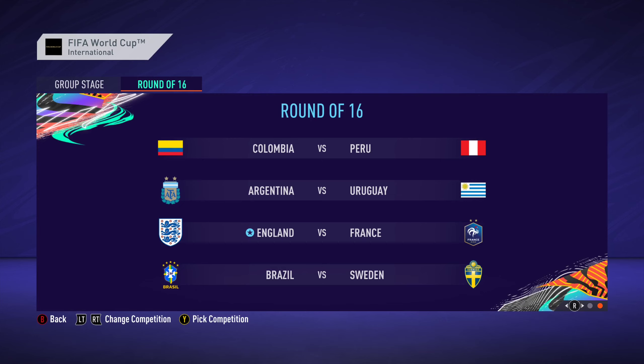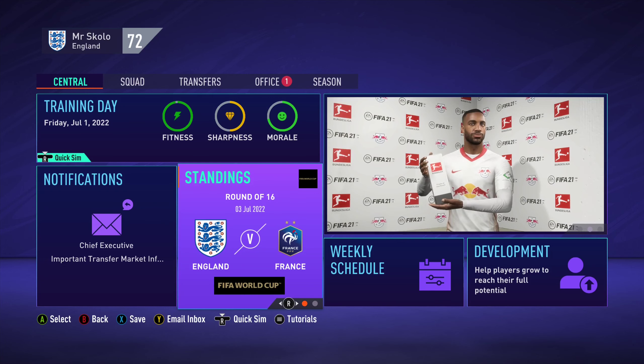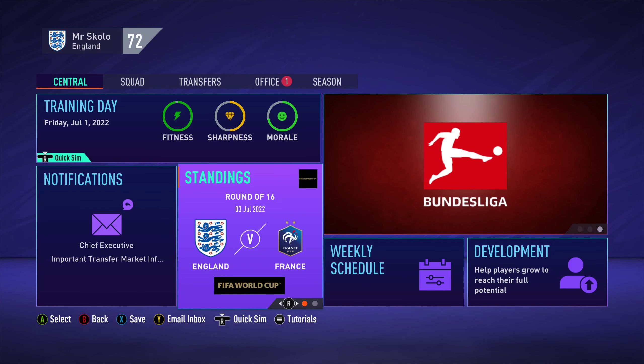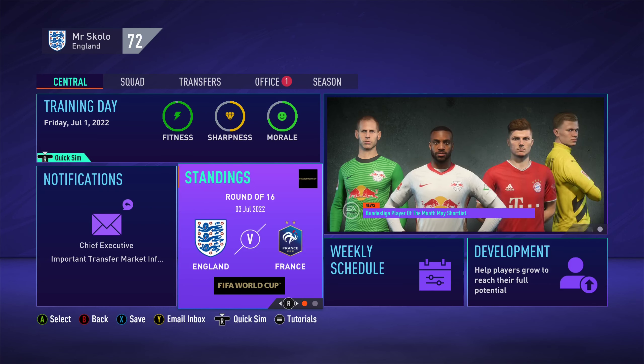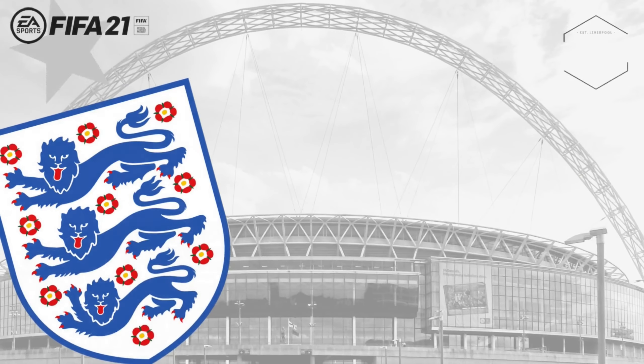The round of 16 draw sees Colombia vs Peru, Argentina vs Uruguay, England vs France, Brazil vs Sweden, Switzerland vs Scotland, and Germany vs Italy. Poland beat Norway 2-1 and Netherlands beat Greece 3-1. In the next episode we'll play the round of 16, the quarterfinal and the semifinal — if we get there — and the final will be its own episode. If you've enjoyed today's episode, please hit the like button, don't forget to subscribe, and remember — football's coming home.